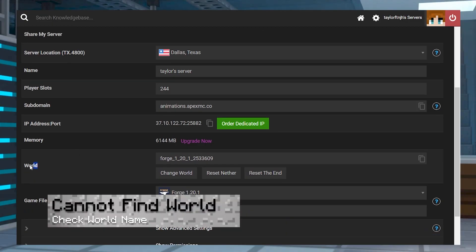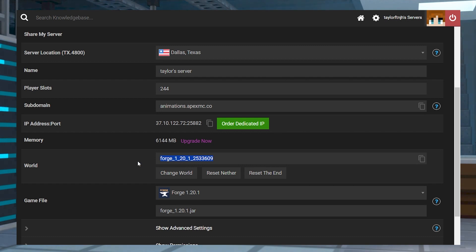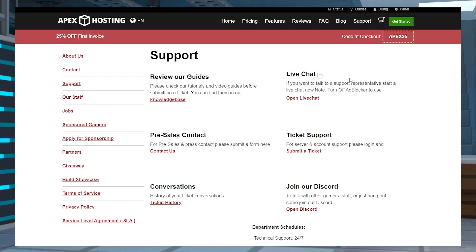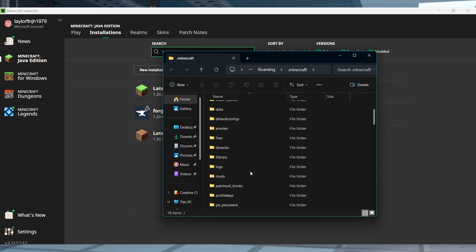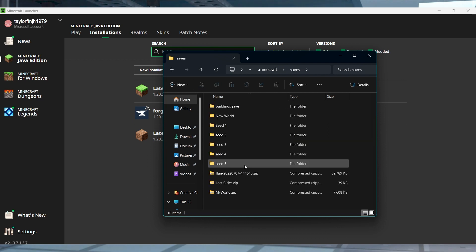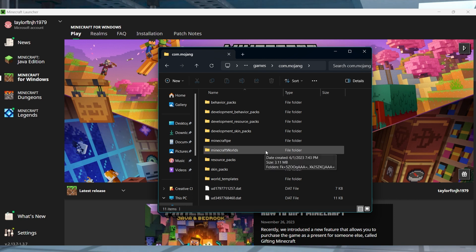If you can't find the maps folder in the FTP area, check the world section of the main panel to learn the name. Also keep in mind that Bedrock servers have these maps stored in the worlds folder. If you're completely unable to find this in the server panel, you can always reach out to our support team. If your world isn't showing in-game, the main reason is failing to upload the folder into the correct local directory. Remember, Java editions store them in the saves area in the game files, but for Bedrock this is contained in the Minecraft worlds location.